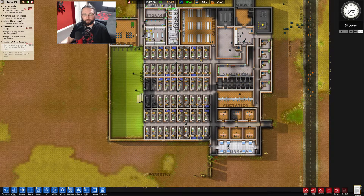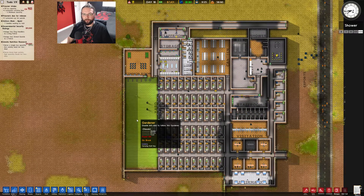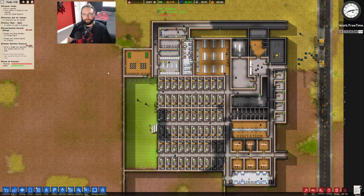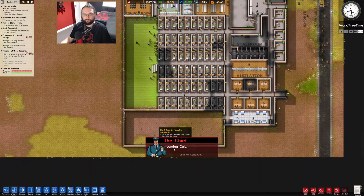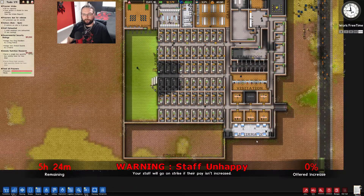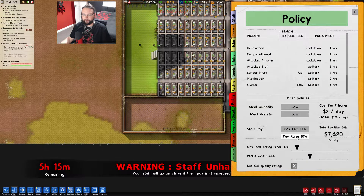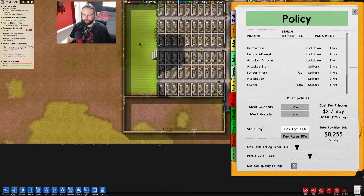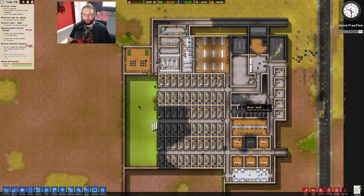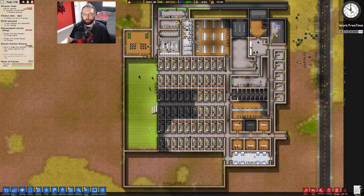I want to get this grant ticked off and then we can start working on the next inmate place. It's probably these guys that are going to be doing work. Maybe the classroom is going to be next. 50% - going strike. See if I care. I've not got the income at the minute. I can just do this yet again - pay raise - and then bring it back down. I will give them the raise eventually. I need to get more income yet, and with these low security prisoners it just doesn't work.